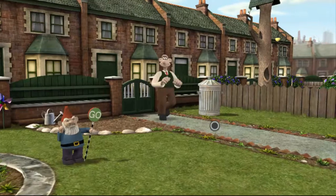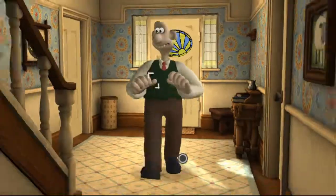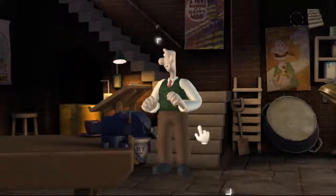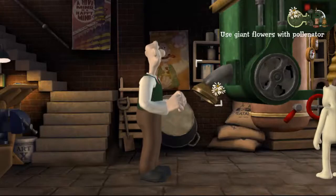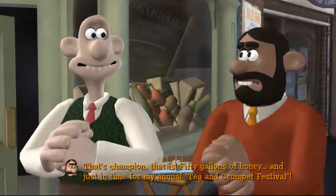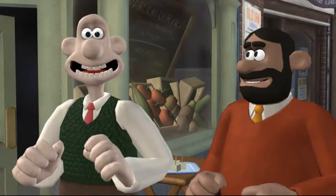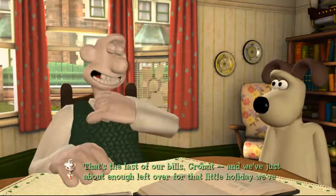They're in our pocket — it's only a cartoonish game. Let's go down to the basement and feed them to the bees, and then we should have our honey! This is the last stage of this part. There we go. 'That's champion, that is! Fifty gallons of honey and just in time for my annual tea and crumpet festival! Pleasure doing business with you, Wallis!' 'Always aim to please our bees!' 'That's the last of our bills, Gromit, and we've got just about enough left over for that little holiday we've been planning.'